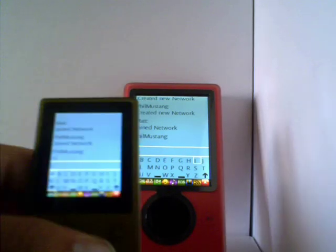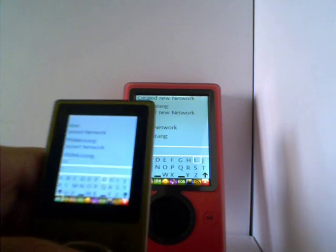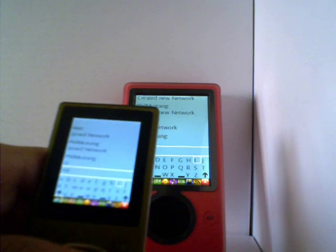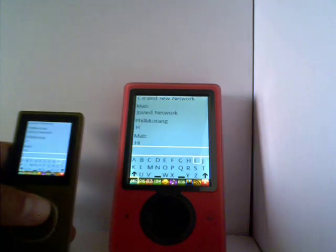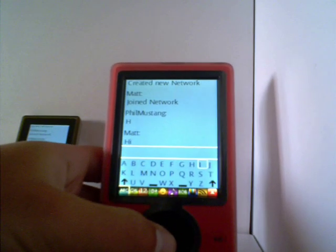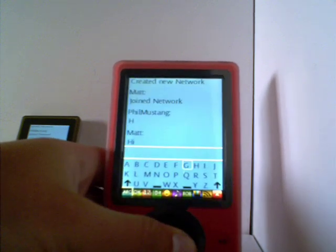It works pretty smoothly. You can change fonts and stuff, and it will show up on the other Zune, except for background color. That is about it. You can check out ZoomBoards — I'll post the thread link there — or GotZune, and you can post any questions you have over there.